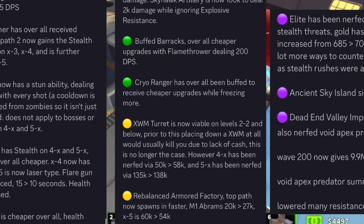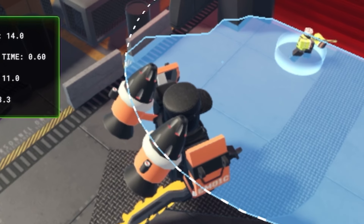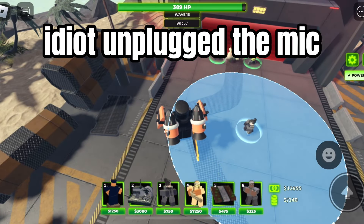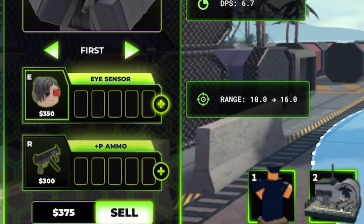John has also put out the update log in the TDX Discord server. There are a lot of buffs and nerfs, but you're just gonna have to pause to read, or just join the Discord at this point. Just look at that TDX bread. Here is the Ghost Tower - her name is just 'Ghost'.